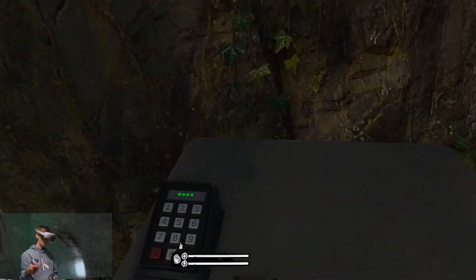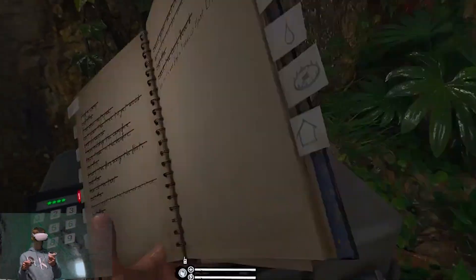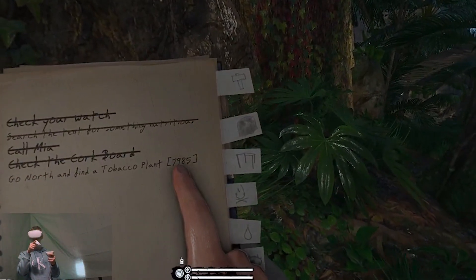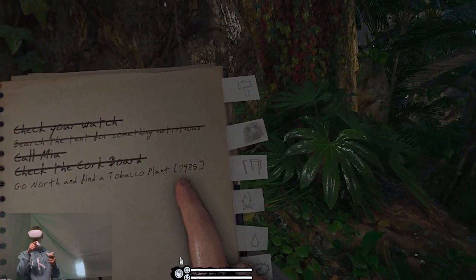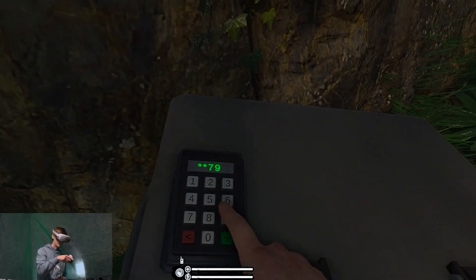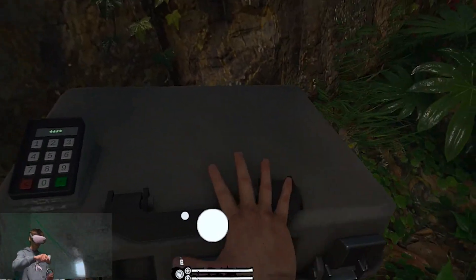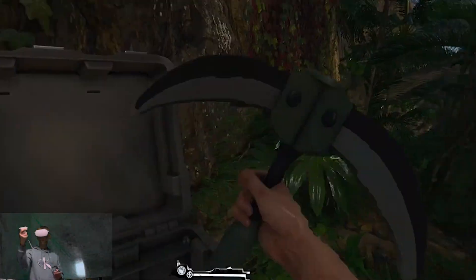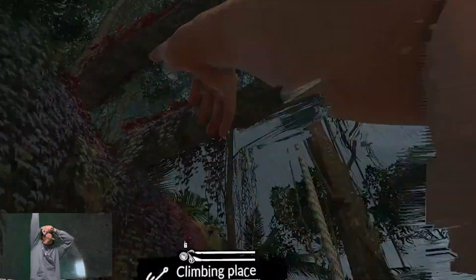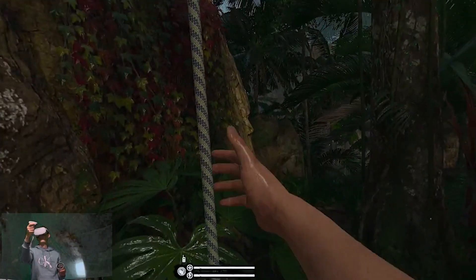Grappling hook! How am I supposed to know what the code is going to be? There we go — what's it say? It's kind of hard to see: 7-9-8-5. Let's see if we could throw it — oh, good throw! Okay, I'll climb.